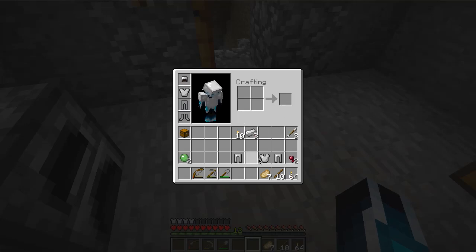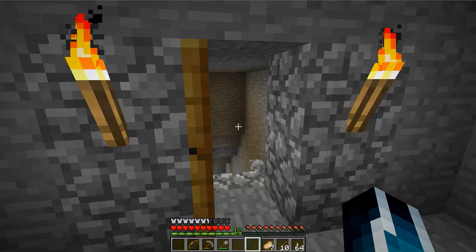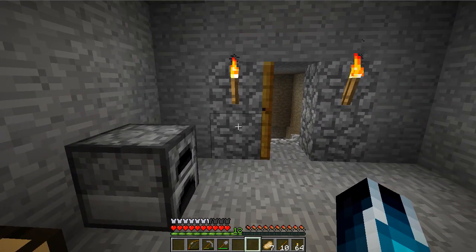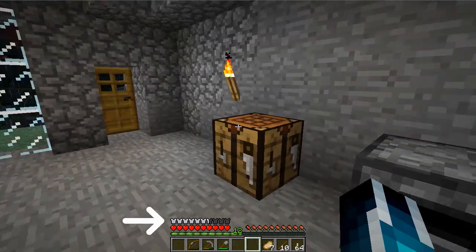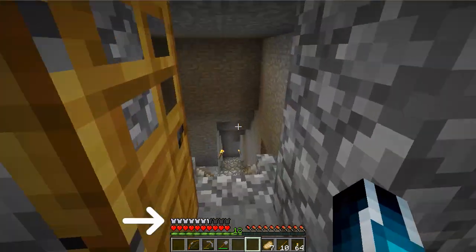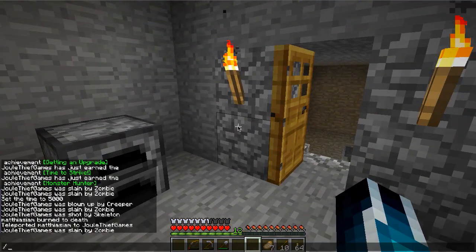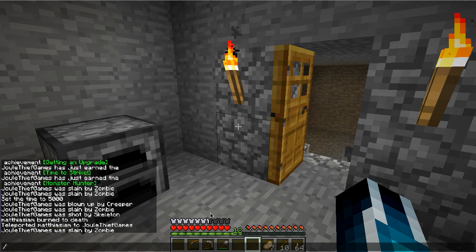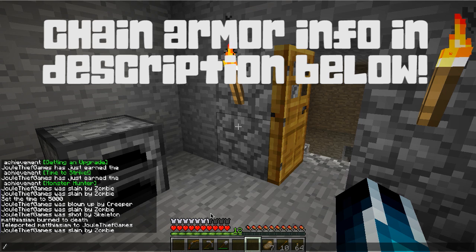Did I give you those boots? Yes, thank you. So as you can see I now have a new bar at the bottom of the screen right above the hearts — that bar shows you how much armor and protection you have. The higher you get that bar filled, the more protection you have. There are different tiers of armor: leather, gold, chain, iron, and then diamond. Chain armor I believe you can only find it — I might be mistaken on that.